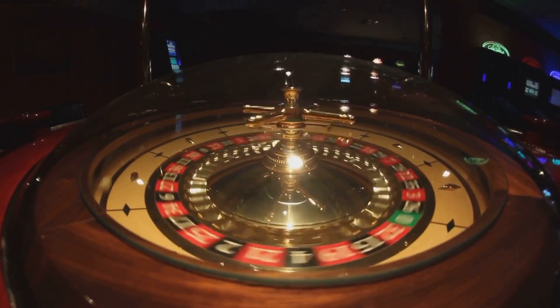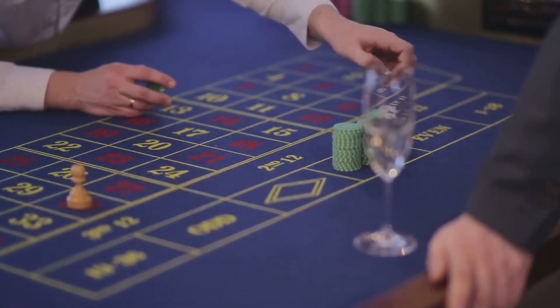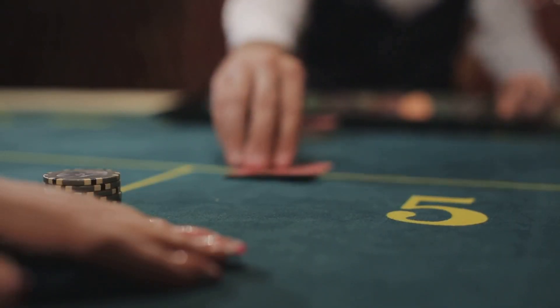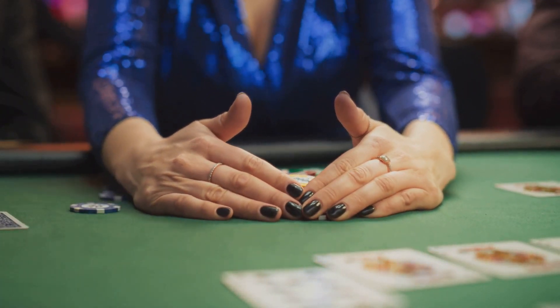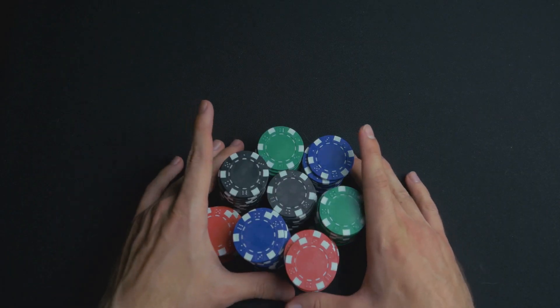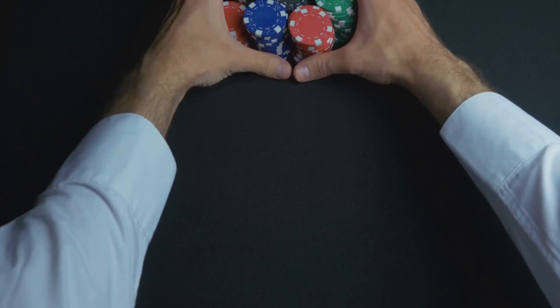Let's talk about the Martingale system. This one's a classic and it's all about doubling down on your bets after every loss. You start with a small bet, and if you lose, you double your bet on the next round. You keep doubling down until you win, at which point you go back to your original bet. In theory, it should work because eventually you're bound to win back all your losses plus your initial bet.